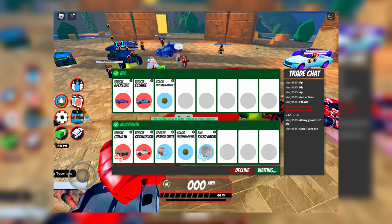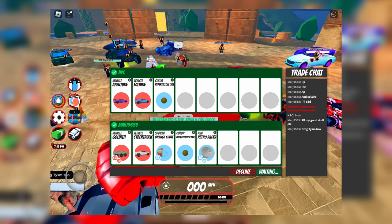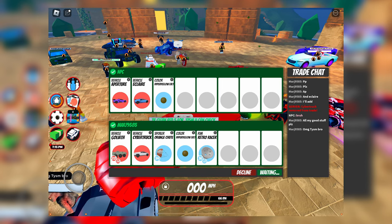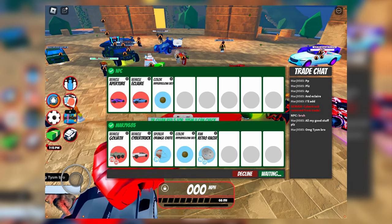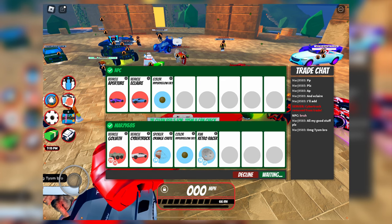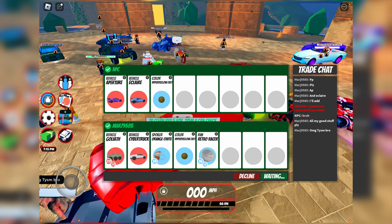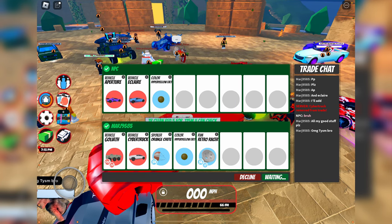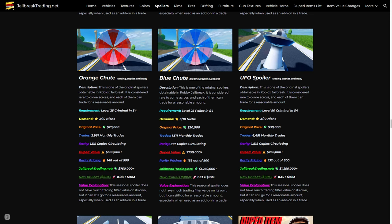I don't think people actively hunt down an Aperture or Goliath, so they're both in the same range. What's more interesting is he actually got the Orange Shoot, which is a pretty good spoiler and mostly a collector's item. They also balanced with a Hyperchrome on both sides, which is absolutely fair enough. The Blue Shoot on JailbreakTrading.net is $1,250,000 whereas the Orange Shoot — the Criminal Exclusive — is only worth $750,000, since more players got it.